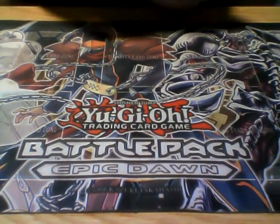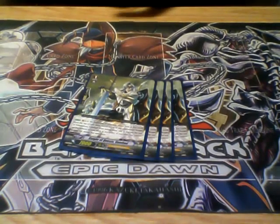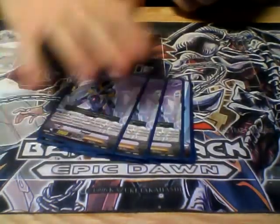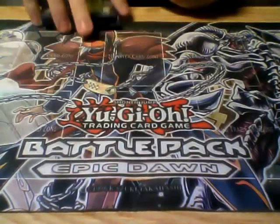For Grade 1s, you have 4 Galahad — very standard because you're playing the Galahad ride chain — 3 Marin, 3 Pongle, and 4 Akane. Pongle is a great 7k booster; that's about it.